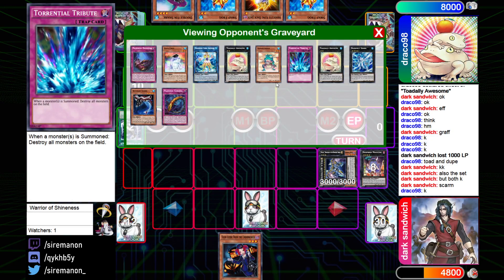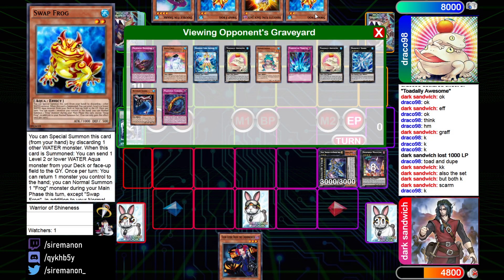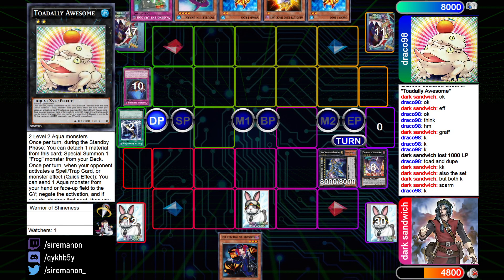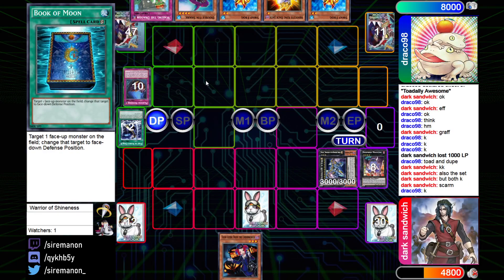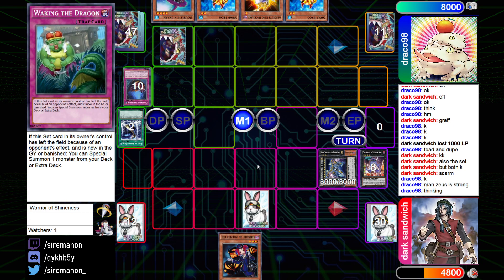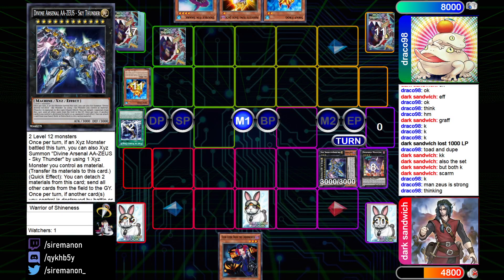This build is clearly very heavily focused on making as many Toads as possible, which makes sense because Toad really does carry Paleo a lot of the time. Then there's a surprising top deck — Waking the Dragon. I did not expect that in the main deck here, but it's actually going to be pretty good against Zeus.